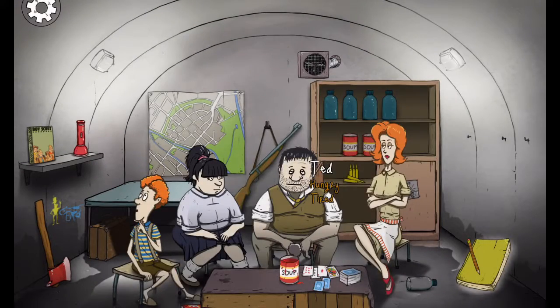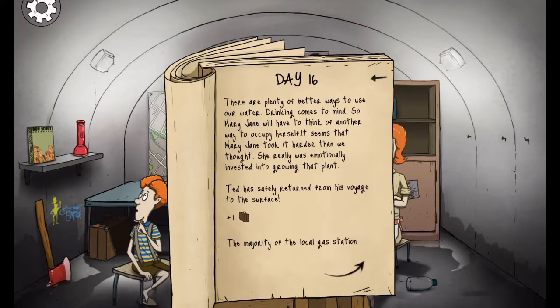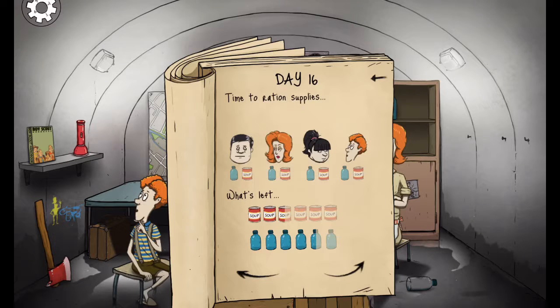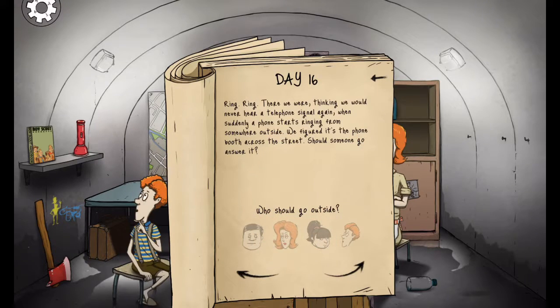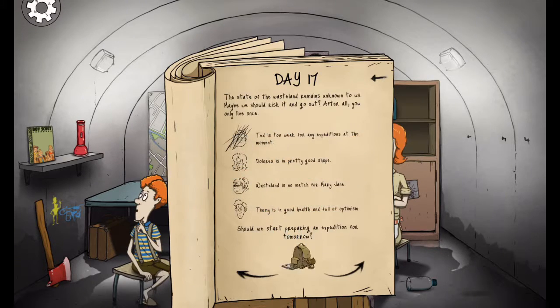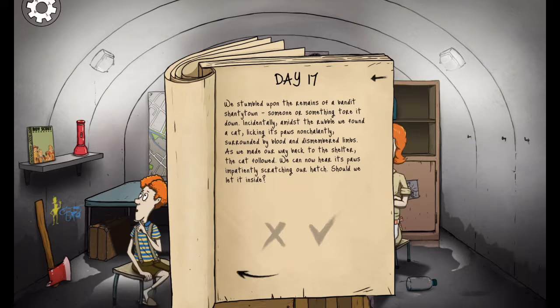The music makes this game way better — it's such a nice grim feel to it. Finally, Ted is back, hungry and tired. He brought back one food, one water, and some playing cards. Ted gets his food because he was a good boy. Then — ring ring. There we were, thinking we would never hear a telephone signal again, when suddenly a phone starts ringing from somewhere outside. We figured it's the phone booth from across the street. Should we go answer it? Yeah, let's send out little Timmy. We answered the phone — we could clearly hear a gasp of relief from the caller. They introduced themselves as survivors from a nearby town of Hill Valley. We started exchanging information when the call was cut short. Something must have gone wrong on their side. We hope they get back to us.